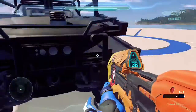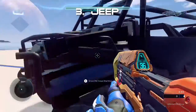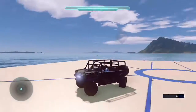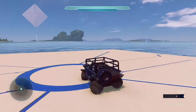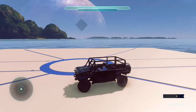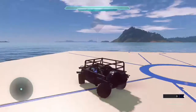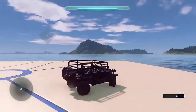For the next forge creation we have a jeep, and it actually does look like a real jeep. It has a Warthog meshed into it so you can drive it. The camera sits a bit far back, but this actually looks amazing and really does resemble a real-life jeep.